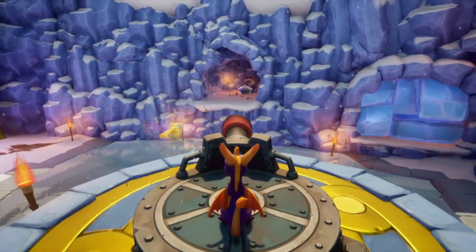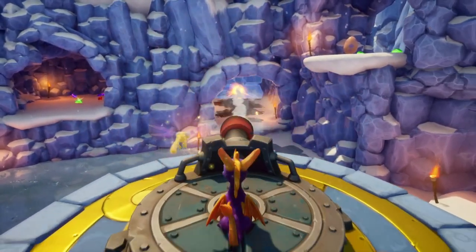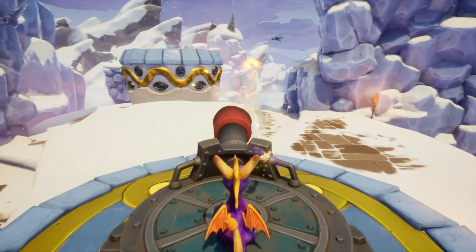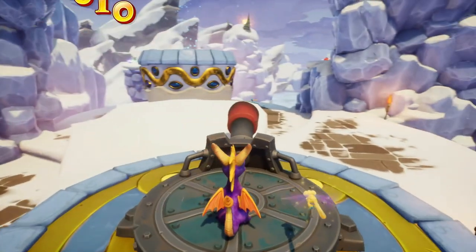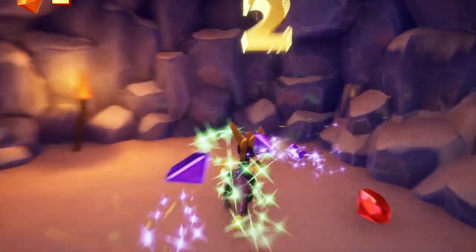Let's pull up in this ice door here and kill this tubby man. Actually, I think the achievement isn't about the birds — I think it's about destroying a certain amount of ice blocks with the cannon. There is a bird over there that we can kill. Okay, we killed him, and I don't think there are more birds in this section, so let's go grab all the gems over here.